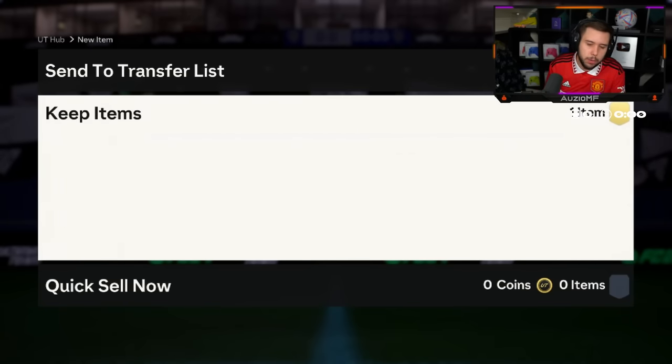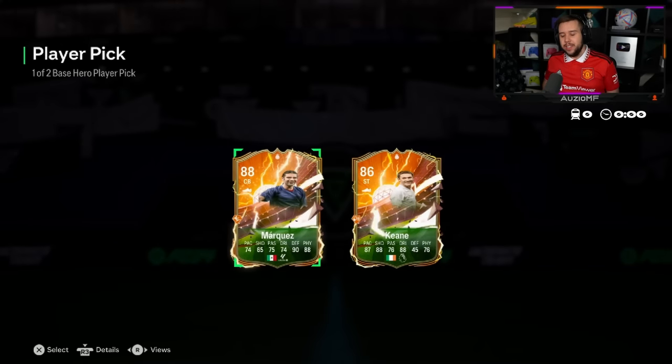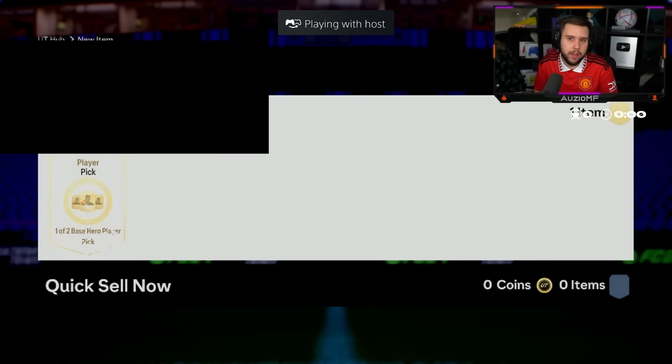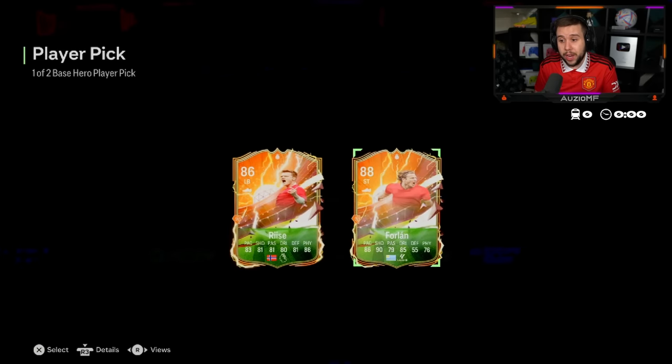We're doing a nose player pick here — we need something, we need to mix it up so we can get a little bit of extra luck. Not bad — Keen. I think you can put this Keen card in the new evo to make him even better, but I'm not 100% on that. If you can, I don't see the card fully upgraded being too bad. The new evo is 75,000 coins or 500 FC points.